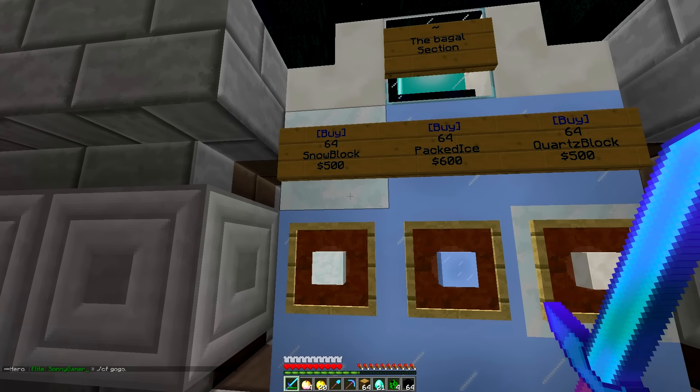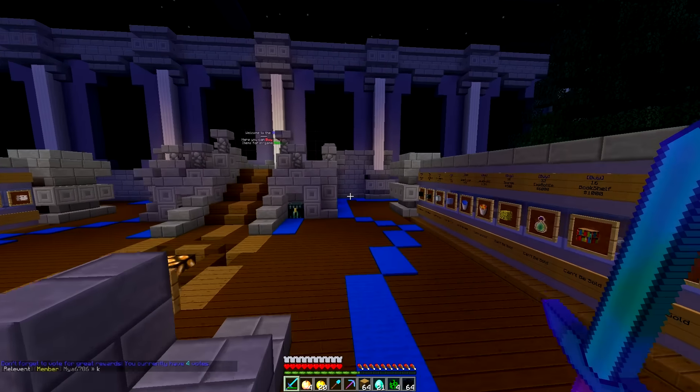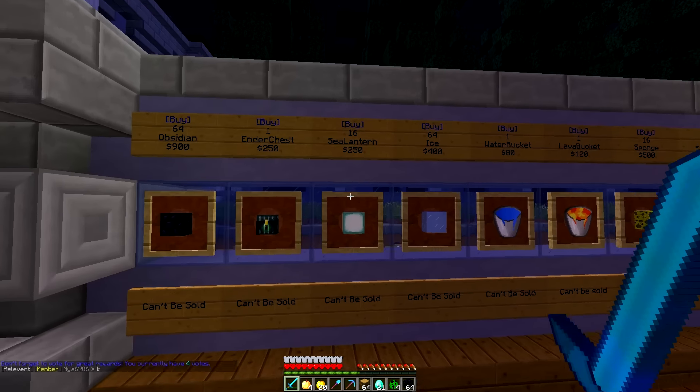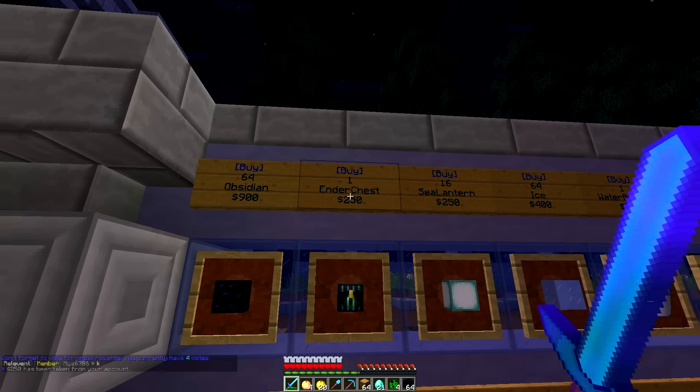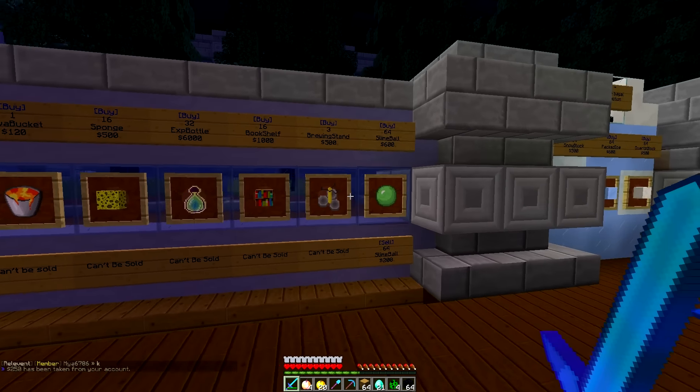There's a bagel selection here — basically 64 snow block, 64 packed ice, and 64 quartz block. That's a weird selection. I want to grab an ender chest and I think that's it for now.